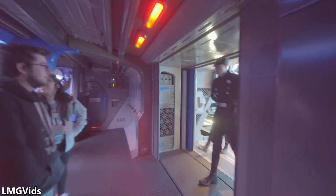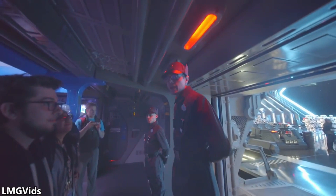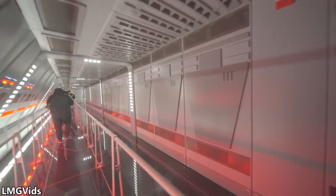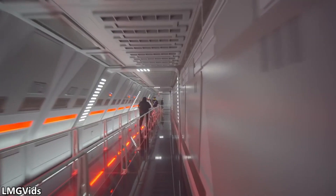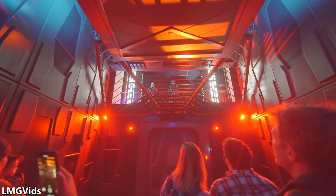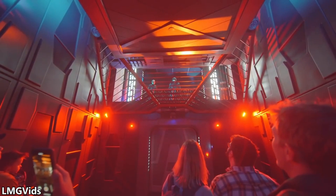This Star Destroyer hangar is huge. It makes you feel like you're in Star Wars. A bunch of animatronic stormtroopers are around you, and sometimes they make slight movements. You then go into a queue — this queue is boring but moves pretty quickly. Eventually, you are assigned a color that you need to remember for your interrogation. You are put in a cell. Kylo Ren talks to you — he's a scream, but you can see his shadow, which is crazy. Then the resistance cuts open the door and frees you. You go into the spot with your color, and the ride begins.